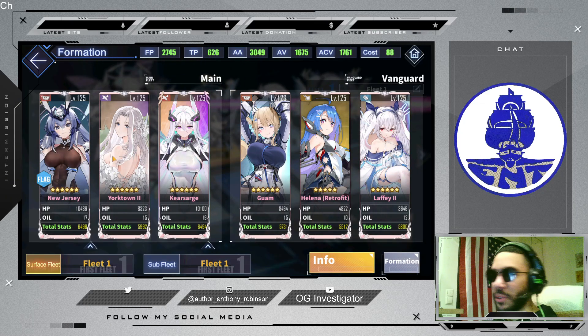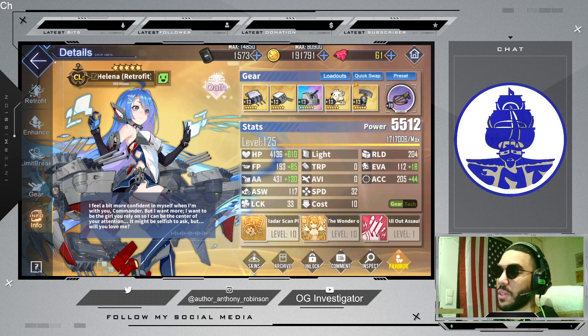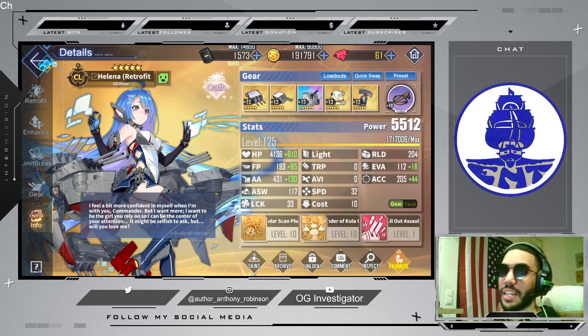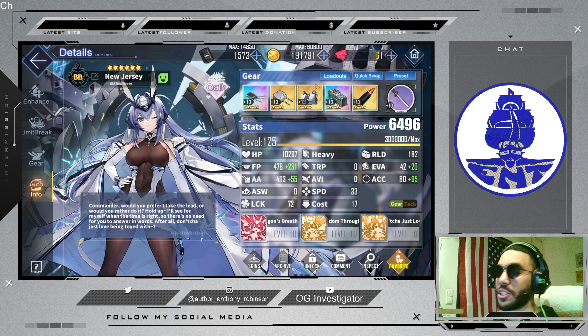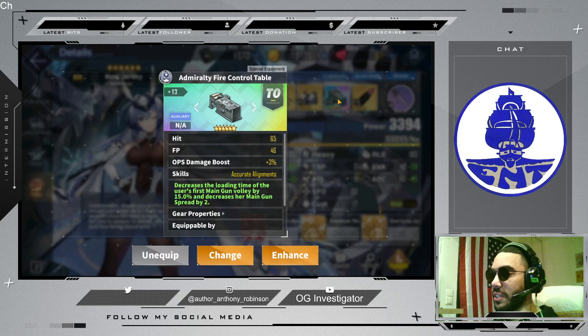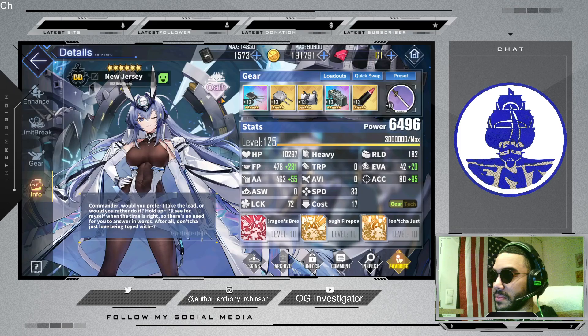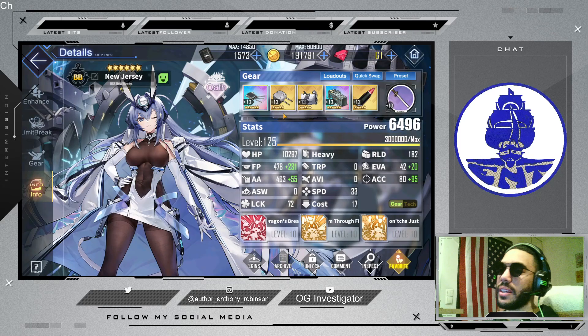I'll show you how I have them equipped right away. One thing I've found is that if you give Helena the SG radar, it times Kearsarge's and New Jersey's barrage perfectly if you give them either the fire control radar or the Admiralty fire control table. You get these two nice setups, and I still use the Mark 7, even though I found that during PvP it is better to use the Twin 457 millimeter.